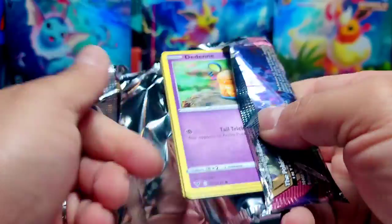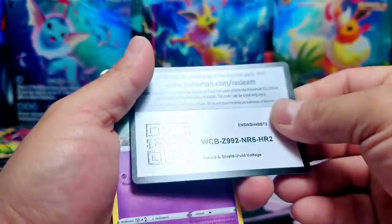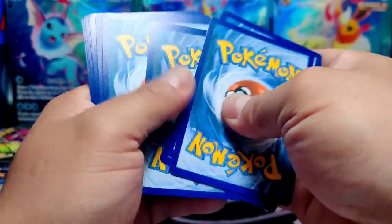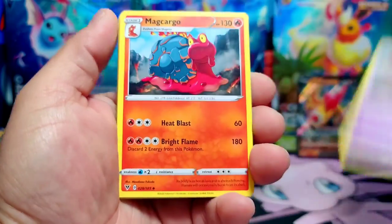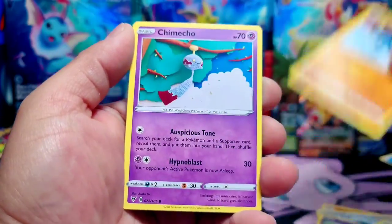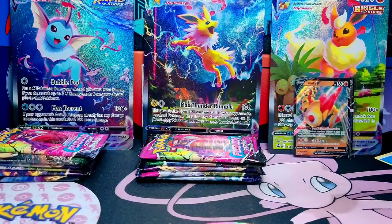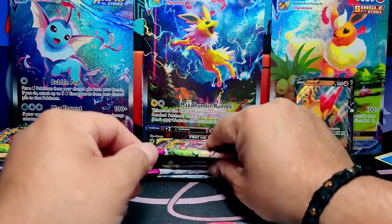Let's move on to the Vivid Voltage pack. Let's see what we can pull. Wish me luck, guys. Code card — four to the front. We took a little break from Brilliant Stars, but we're still waiting for some product, if you will. So we got two hits on our Flareon. Let's move on to the Jolteon.